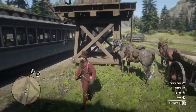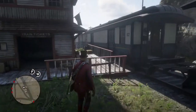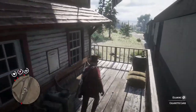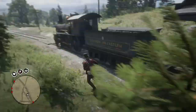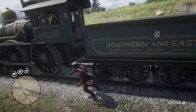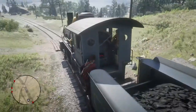Tell your horse to stay — just kind of spam the stay button. So the horse is going to stay here for step four. Now step five: if you are patient enough, wait for the train to go. For the sake of the video, we're just going to quickly enter the train.